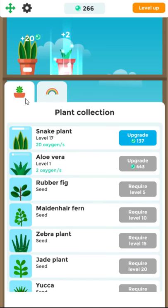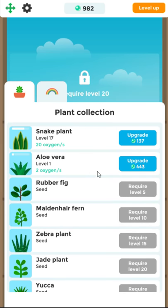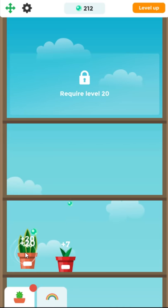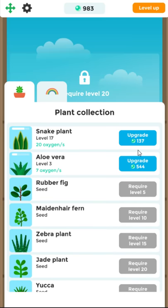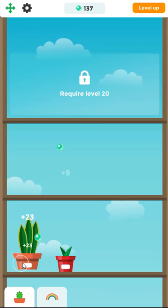It looks like there's only one primary currency, which honestly is one of the scarier things when you start up a game — like, oh, how many different currencies are there? Because there's pretty much always the free currency, which is almost useless; you need a lot but you get a lot. Then there's the premium currency, and once you start seeing multiple premium currencies, that's like — you better run, honey.